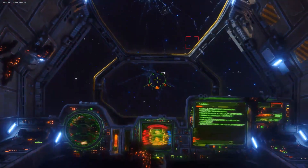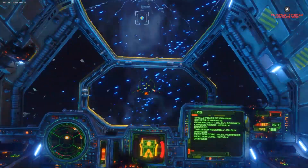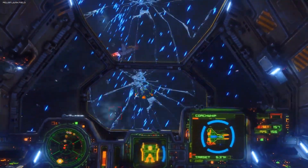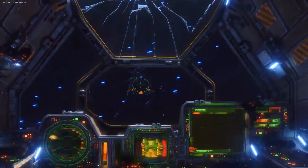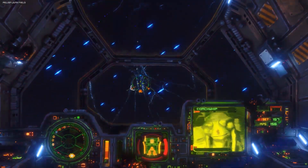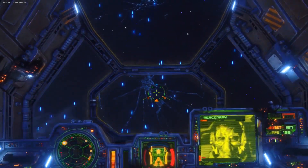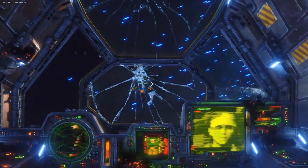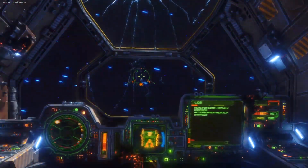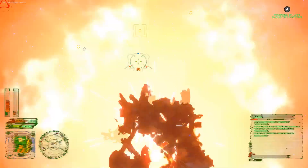We gotta move - the hull's breached. We strafe, trying to stay behind the enemy. Easy play. Missile inbound - the more the merrier. Port shields down, system severely damaged. Multiple missiles inbound.